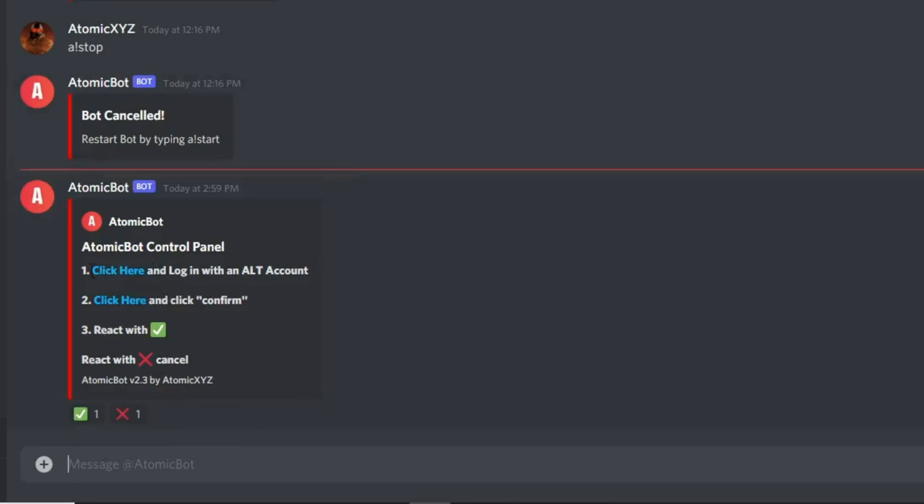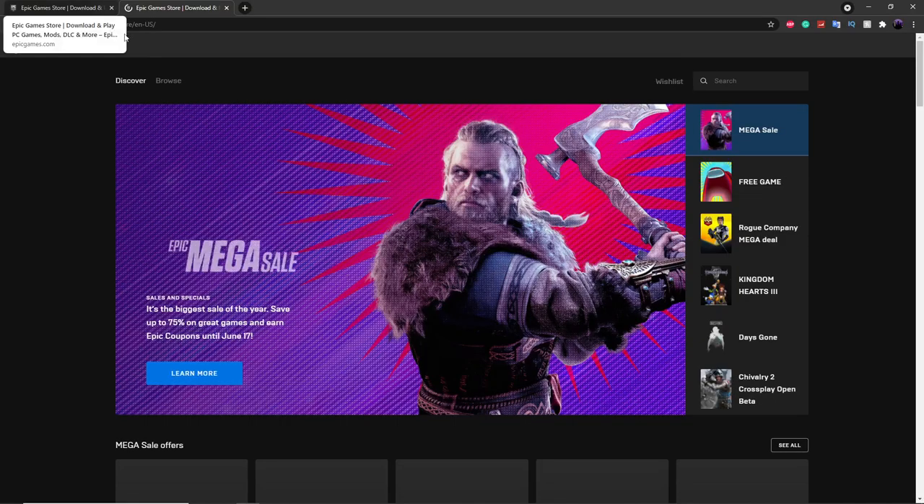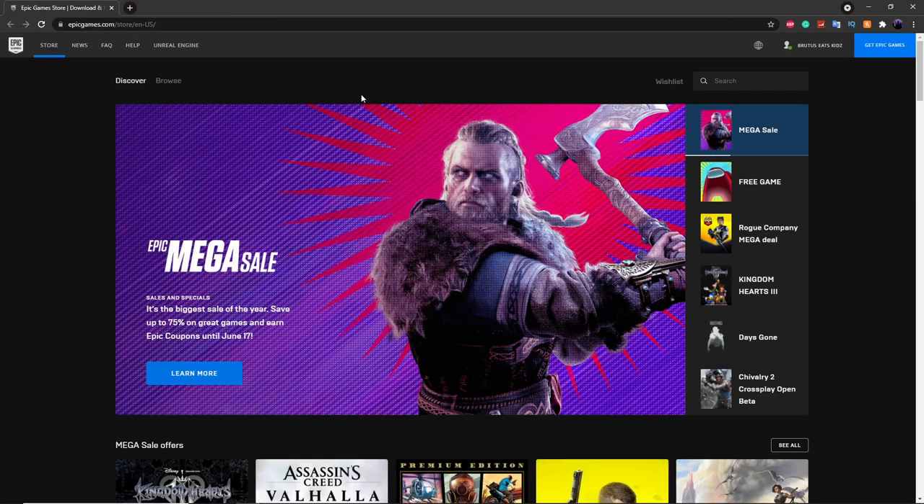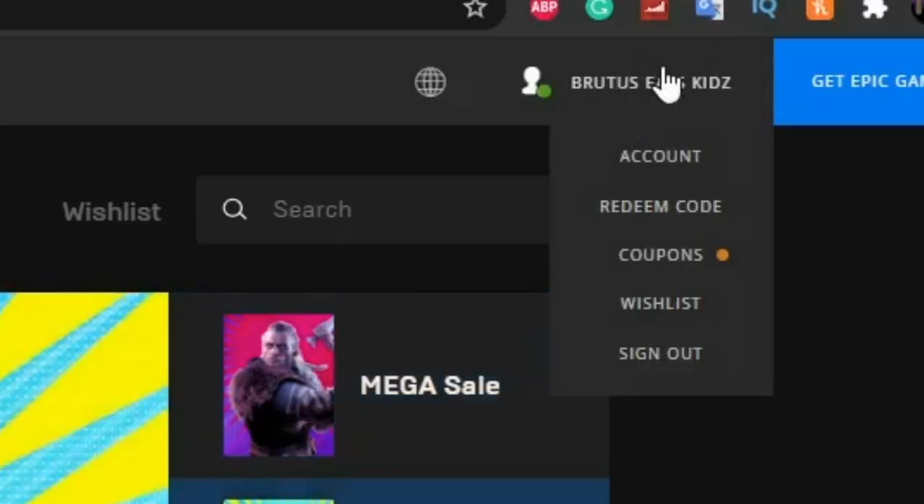It will send you a message that looks like this. The first thing you want to do is click on the first link, which is going to take you to epicgames.com. This is where you can log in to an account. Make sure you have an alt account logged in here — do not use your main account.